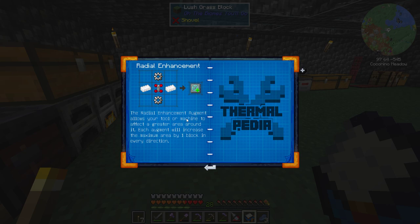Radial enhancement — the radial enhancement allows your tool or machine to affect a greater area. With each augment the maximum area increases by one block. I want at least a three-by-three. It needs tin, a redstone servo, and an iron gear.